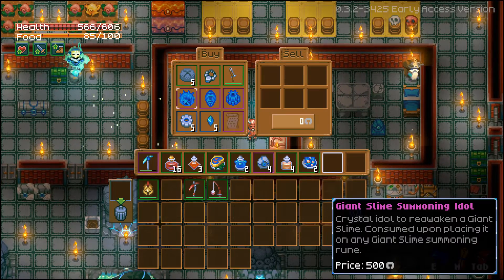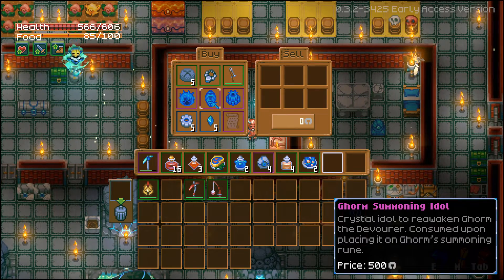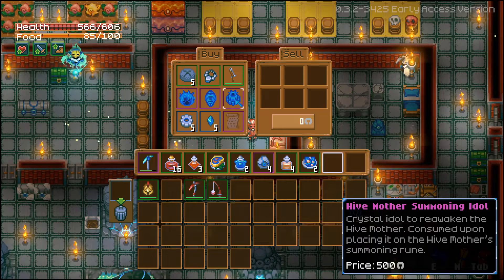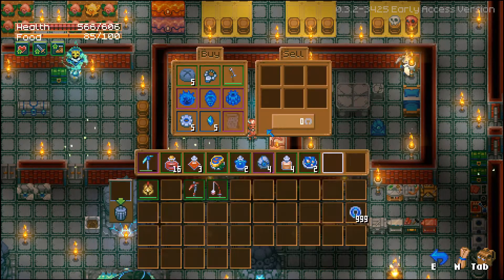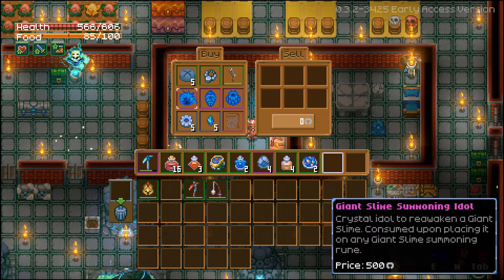So you have the Giant Slime Summoning Idol, the Gorm Summoning Idol, and the Hive Mother. You're probably wondering how do I respawn her. Well, you can actually purchase the Giant Slime Summoning Idol and it actually works for her too.